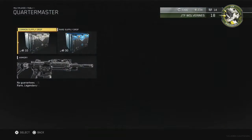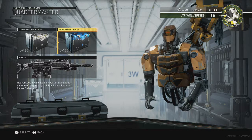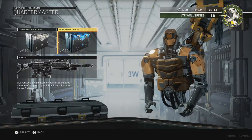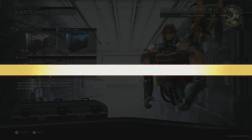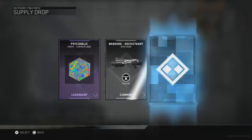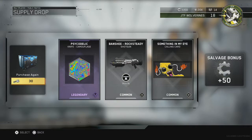We're going to head over down to Quartermaster, select that, and get right into these drops. Supply drop — we're going to go with the rares. The rares are 30, the commons are 10. Obviously the rares will get you more rare stuff. We're going to go ahead and buy this first one. See what we get — oh, psychedelic, that's cool for the knife! Salvage bonus plus 50, pretty nice.